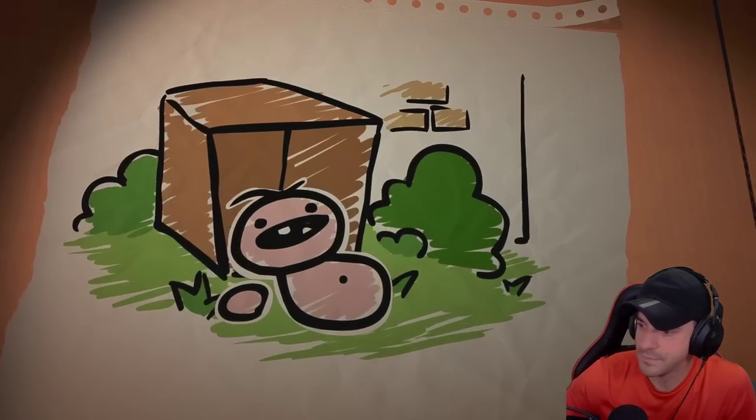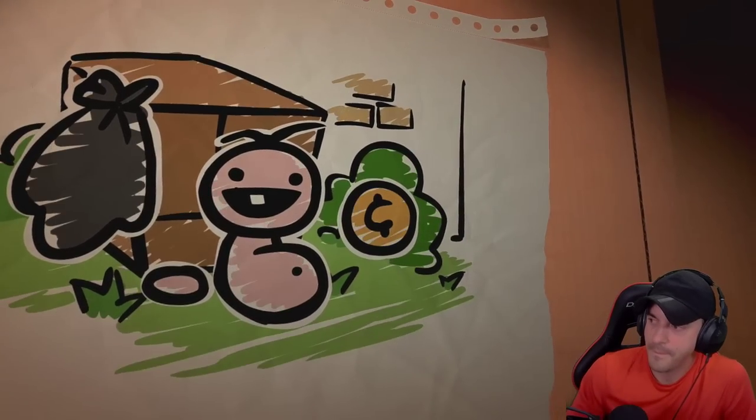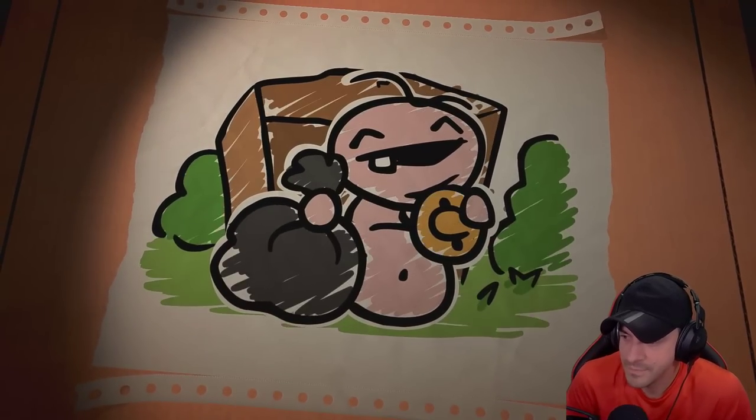Bumble live in a box behind house on hill. Bumble have trash, Bumble have coin. Life good. Bumble happy.